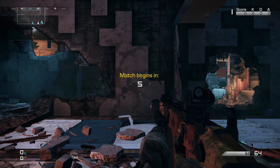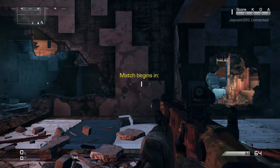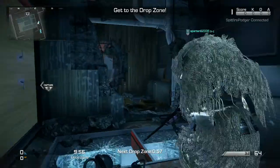Hey guys! This is Mario here and welcome back to today's Call of Duty Ghosts. This is episode 4. Hopefully you guys can enjoy this. Today we're playing with the Vector CRB, which is a really cool SMG. I really like this gun.